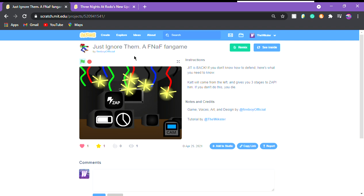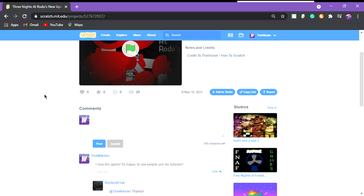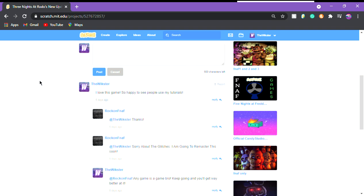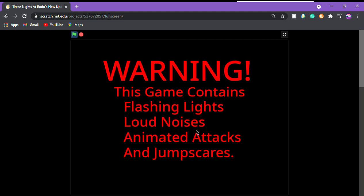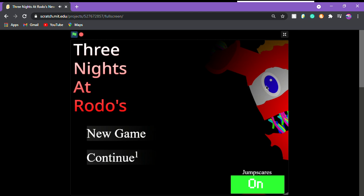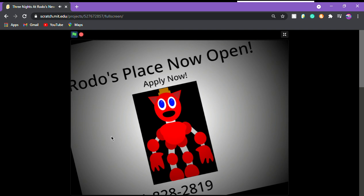Now we're moving on to 'Five... Three Nights at Rotos.' They credited me — thank you, though you really don't have to. There are tons of comments. This game has a content warning screen, the same sliding intro. Jump scares on or off — I'll put them on, I like jump scares. New game: 'Rotos Place, now open, apply now.' Night one — okay, good.